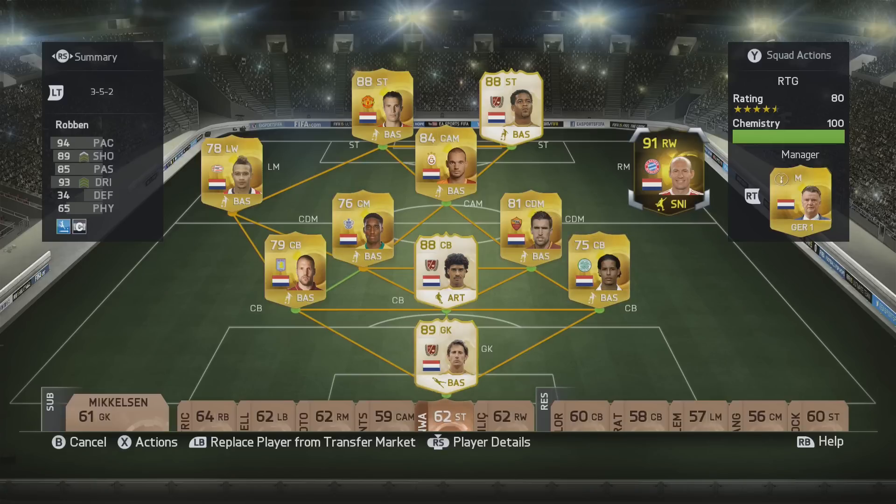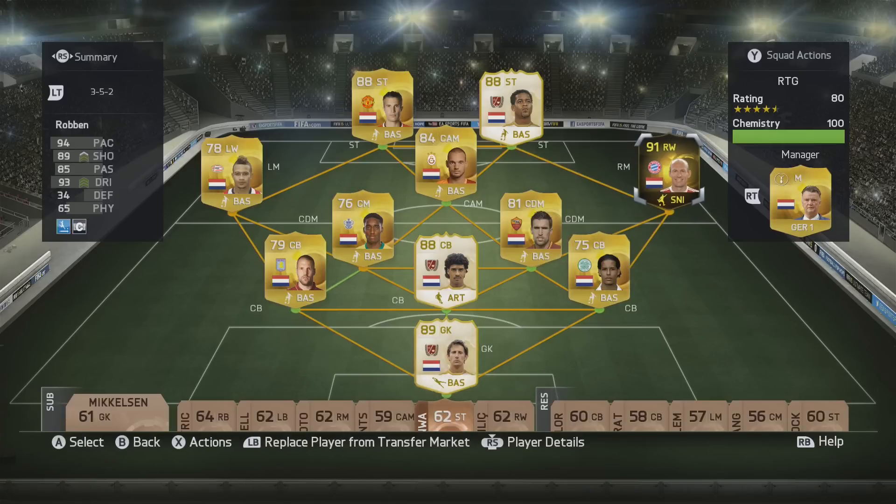Here is the full squad. In goal we have Van Der Sar — a legend, a quality goalkeeper on this game. We have Vlaar, Rijkaard and Van Dijk at centre-back. Strutman and Furr at DM — I would have included Hullert instead of Strutman in CDM. We've got Depay on the left, Schneider at CAM — I would have included Bergkamp if I had the coins. Inform Robben on the right, and up top we have Patrick Kluivert and Robin van Persie.